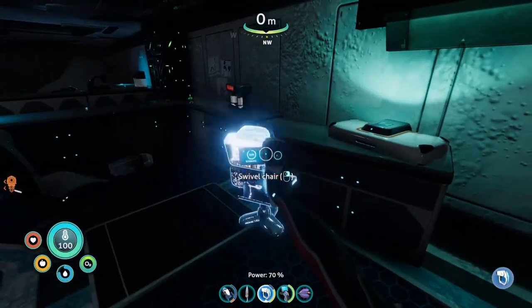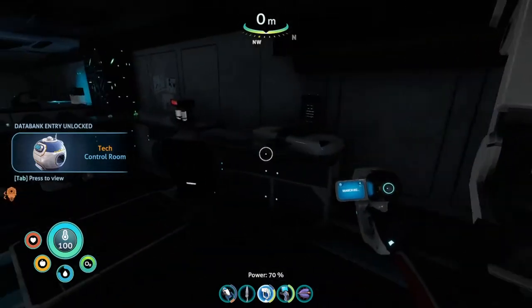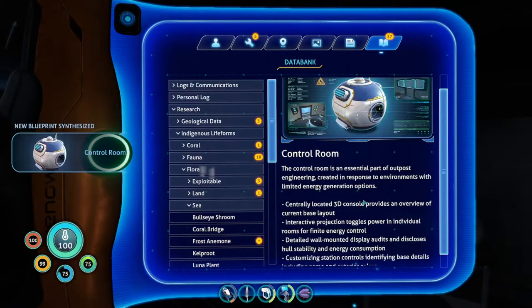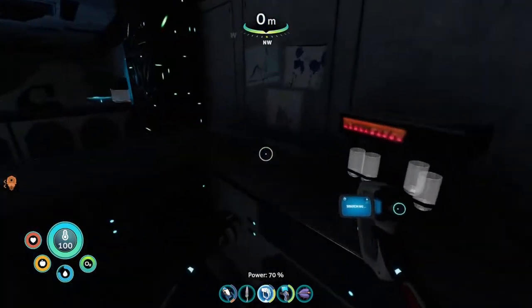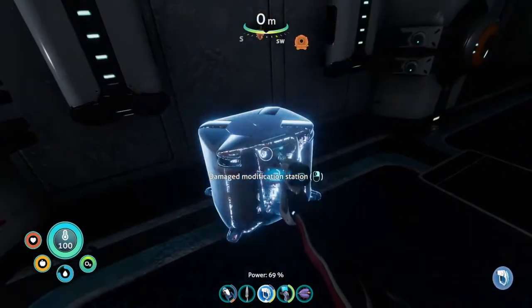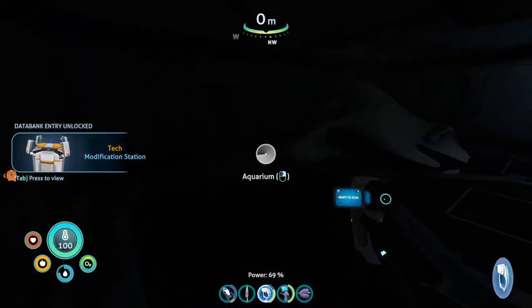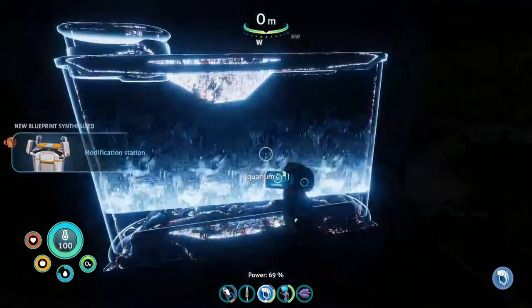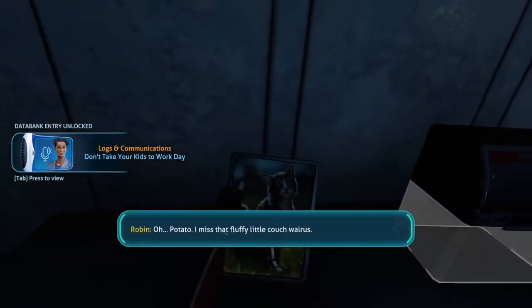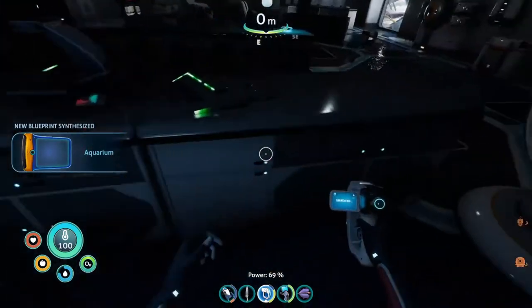Get that swivel chair now. It looks like we've got a control room. That's basically like the scanner room in Subnautica. We're gonna scan a bunch of crap in here. Let's picture a cat. Oh, potato! I miss that fluffy little couch walrus. That's potato.